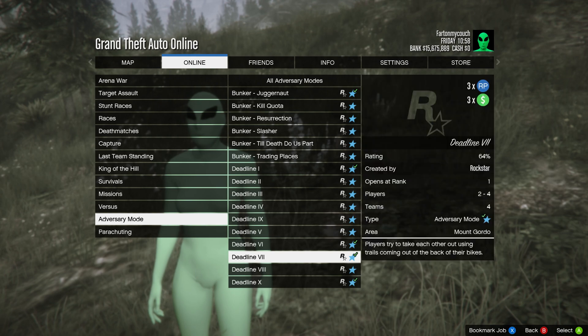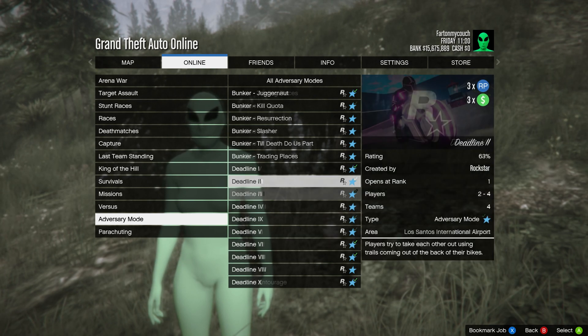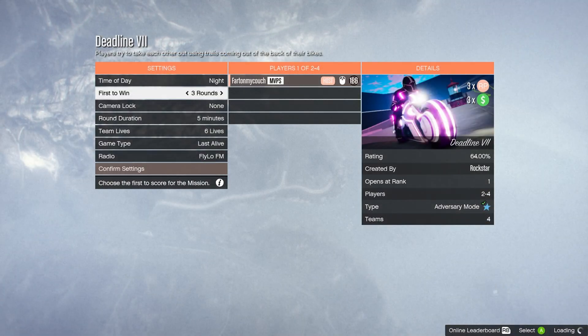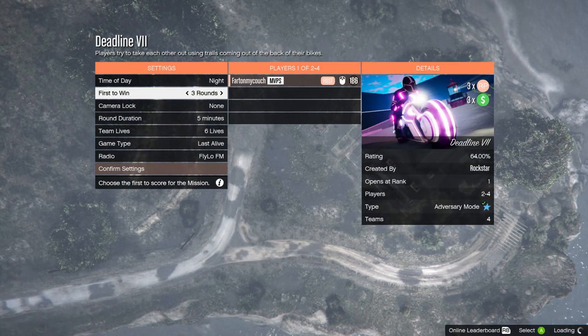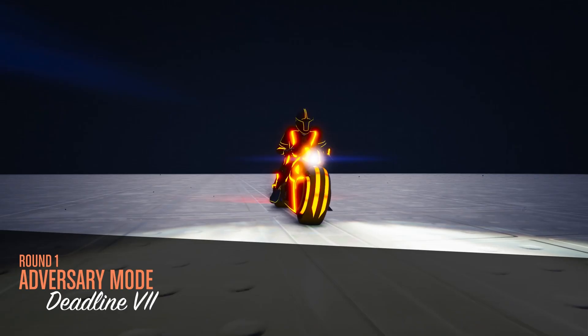Pick any one you want. The one I'm about to show you is by far the easiest one to do. If you've never done this before, I recommend picking the one I pick because it's easy. Once you get into this screen, make sure you set three rounds, 15 minutes, and 10 lives — you want to last the lives to make hundreds of thousands in GTA 5 Online.